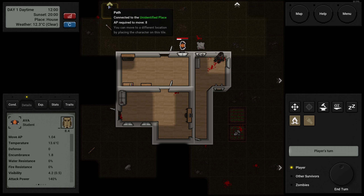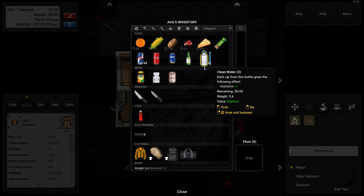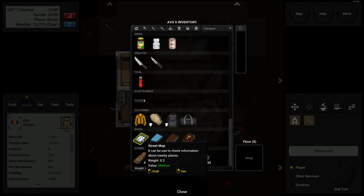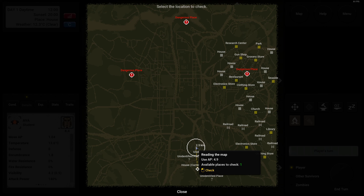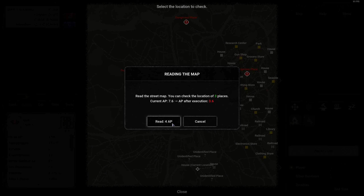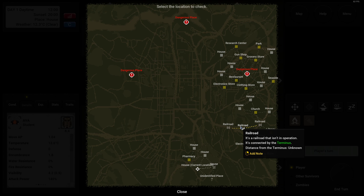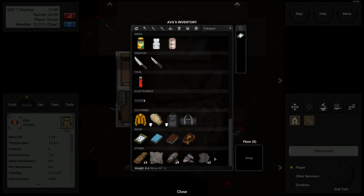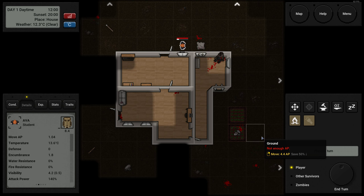There are unidentified places we can move to — on the map they show up like question marks. We found a street map in one of the shadows. We can use this to look up what unidentified places are. The further away from your position it is, the more action points it costs to use. So we're going to keep it very close here. We identified a pharmacy, another house, and another house. Spent 4 AP to do this.